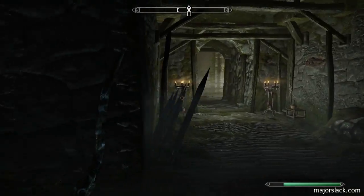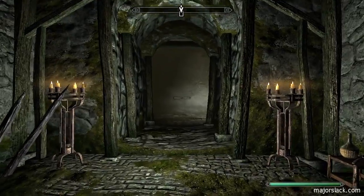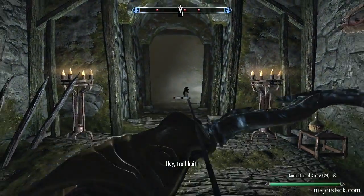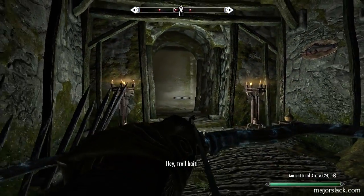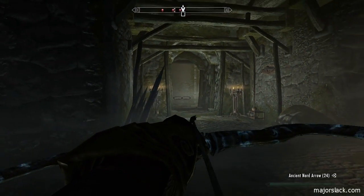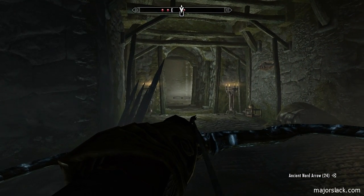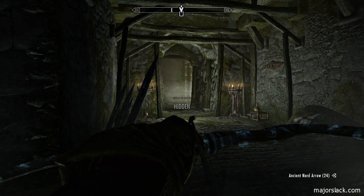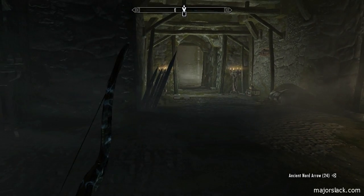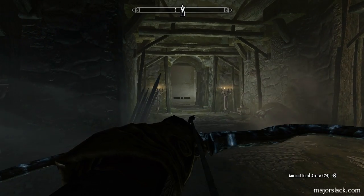Let's go back into the Broken Tower Redoubt and continue on. There's some action here — this is usually a couple of regular dudes and a mage. They're usually at the top of some stairs, and if you go up that circular staircase, watch out for the rock trap that they set off.